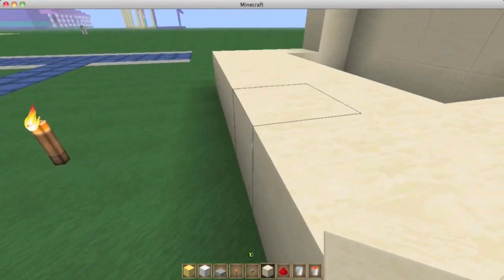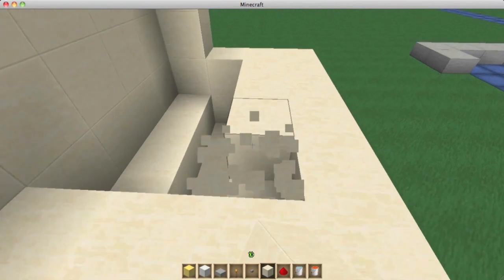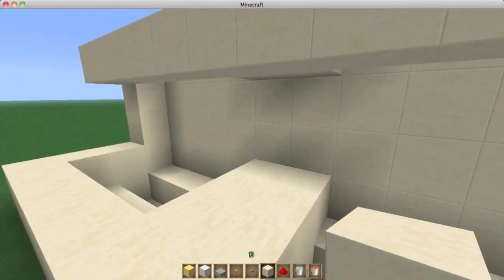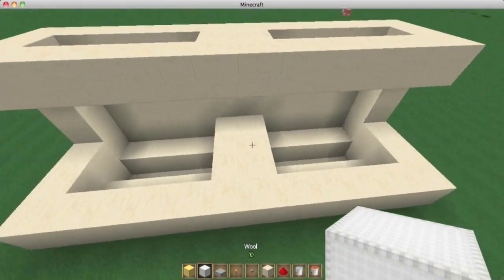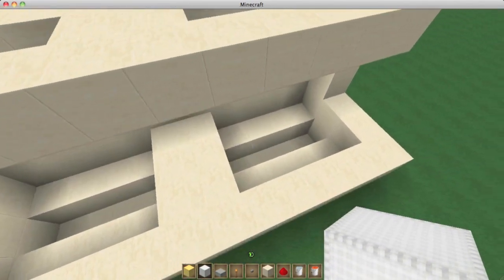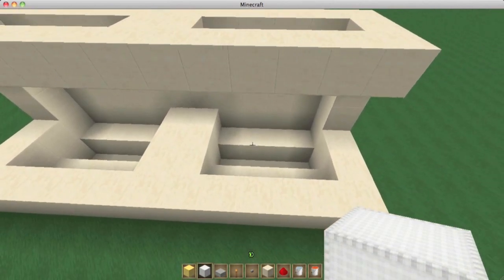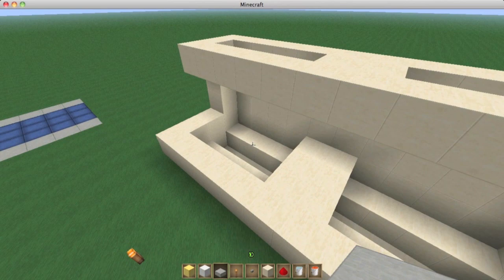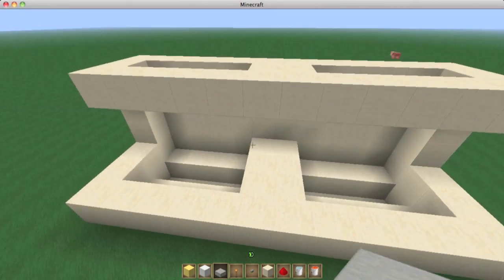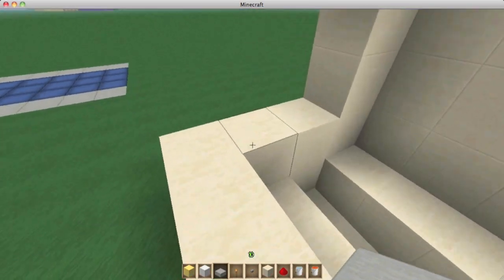I told you to build a two by four - it should actually have been a three by four area. So get rid of this last layer right here and you'll have this little object. Once you've done that, get any kind of half slab - it doesn't have to be a stone half slab, it could be a sand half slab - any kind of half slab as long as it's not wood so it doesn't burn.